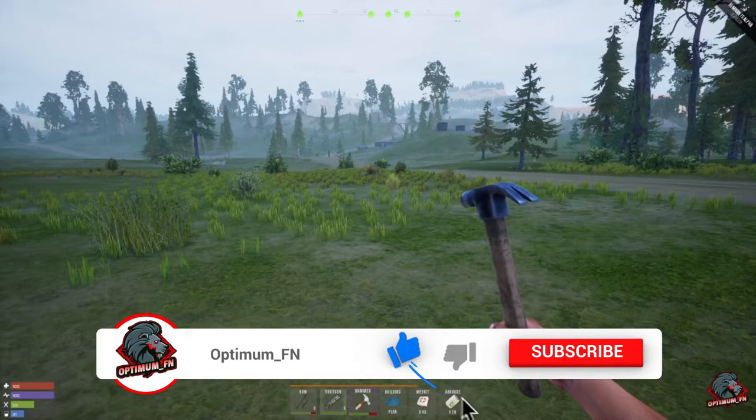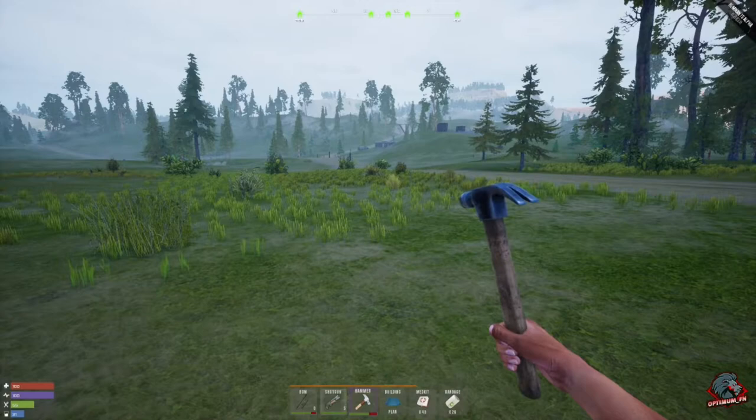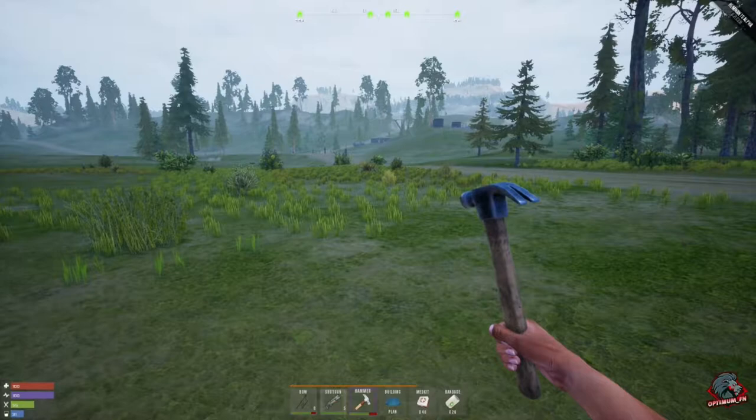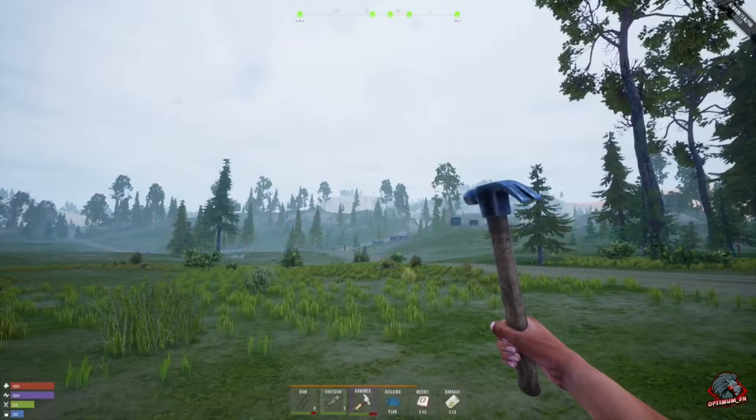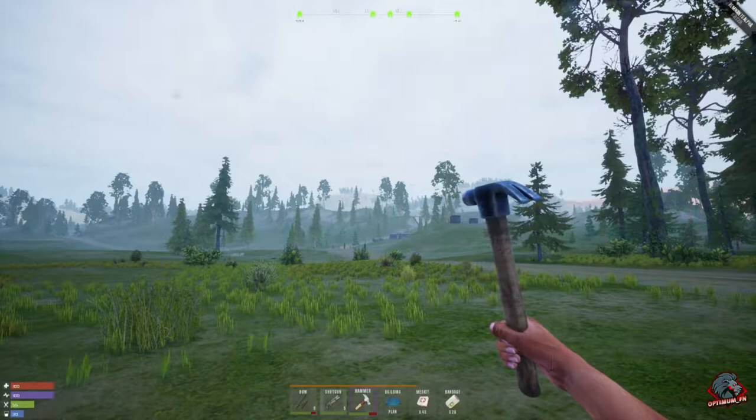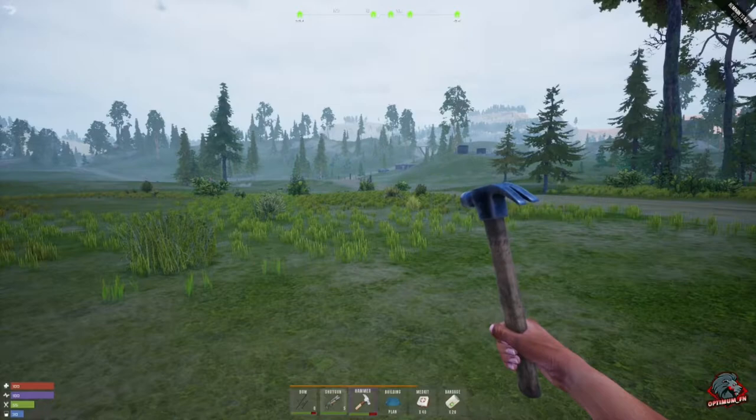Today we are going to finally sow our roots here and finally build our main base. Done a lot of looking around the map to figure out where I want to drop this main base. I finally figured out a location — it is in the north, just north of the desert. We started off over in that direction with our first base. We put down a bunch of forward operating bases around the map, but without further ado let's just get into it.